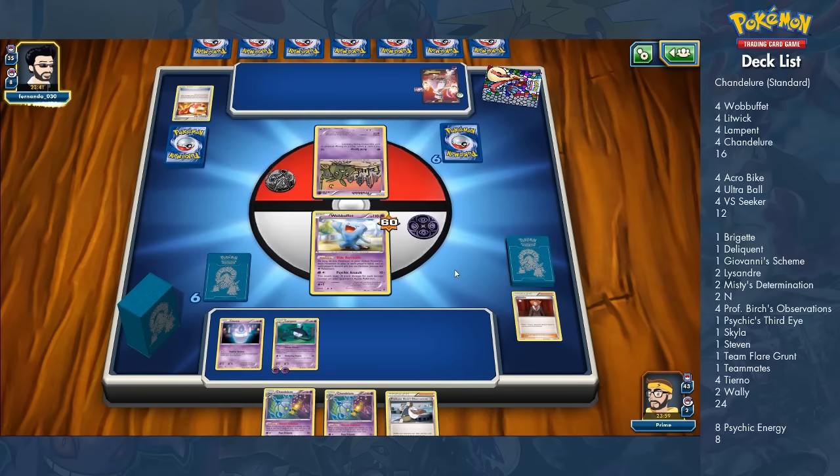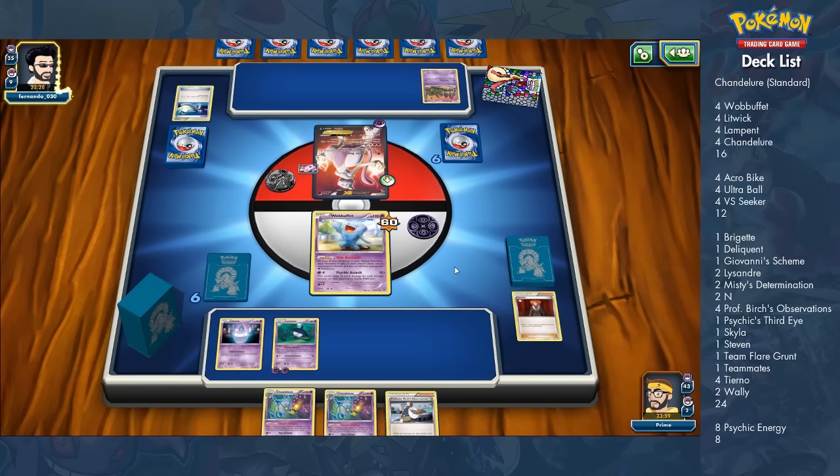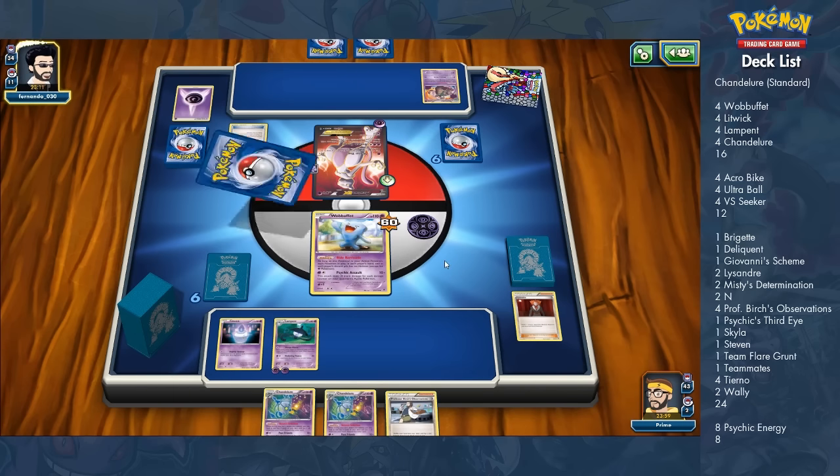Chandelure is slower — it's a stage 2 that takes two energy, you can't use Double Colorless on it, and I'm not running any Rare Candies because they'd clutter my hand. Teammates helps because I'll be losing the prize race almost every time — they'll knock out one of my Pokemon early, most likely a Wobbuffet or even a Litwick — and I can reuse Teammates with VS Seeker.